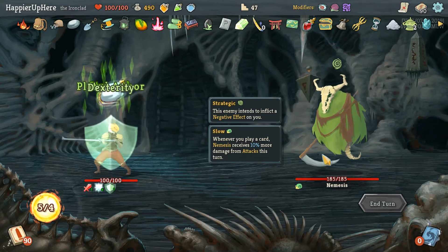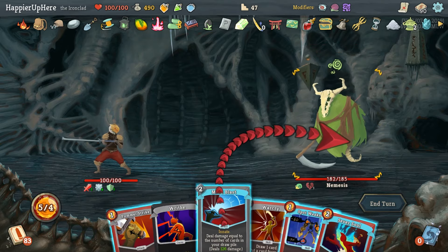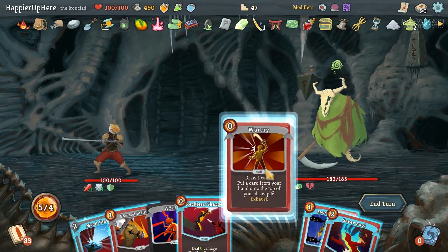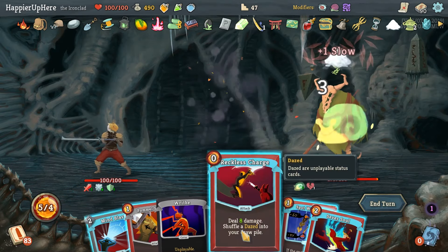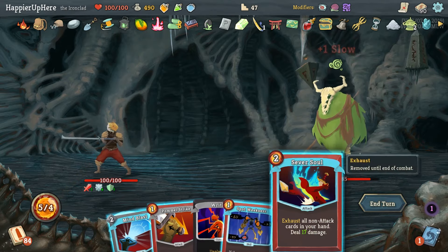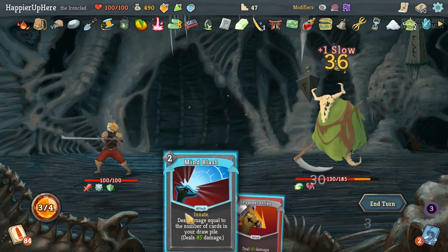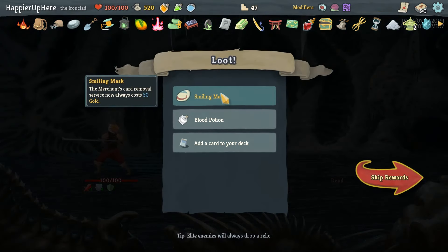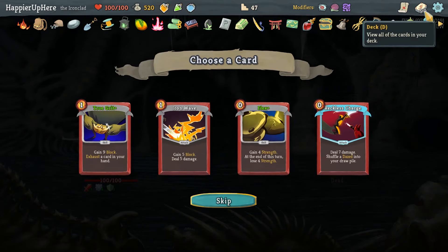We got the Nemesis - let's see if we can perfect this one. Mind Blast does 126 damage. Let's do War Cry, put Spot Weakness back, and do Reckless Charge. Then Sever Soul, and Mind Blast for enough to kill. We got Smiling Mask: the Merchant's card service always costs 50 gold. Let me check on Flex and Reckless Charge - only two Flexes and only one Reckless Charge, so I'll take another Flex.